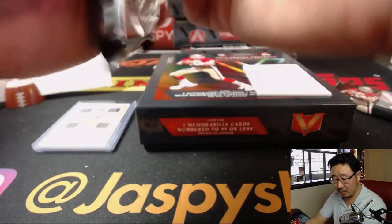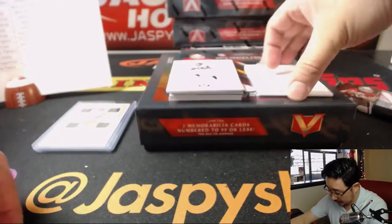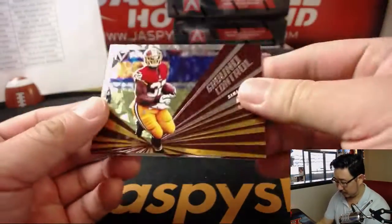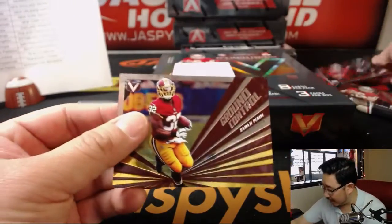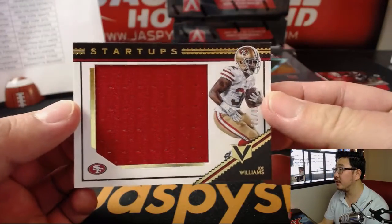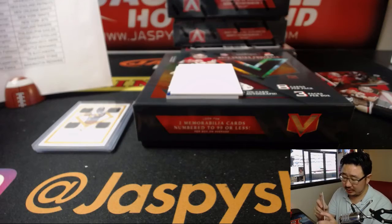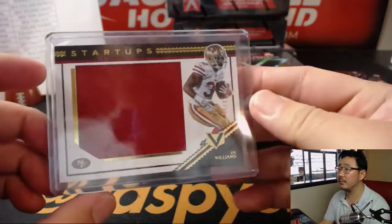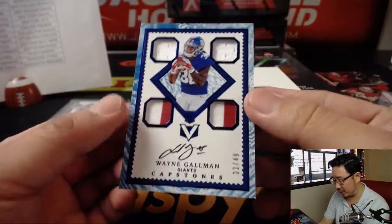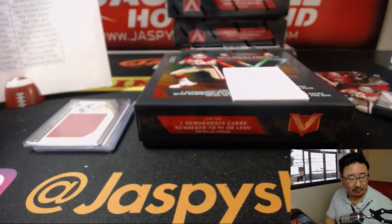Ben Sills is in the house looking for some Kamara. We've got Ground Control and Nemesis, so we'll do a left-right randomizer on that. Your hits: Joe Williams Startups Relic, 78 out of 99 — that goes to Chris Kay with the Niners. And right here is a Capstones Autograph — Wayne Gallman, 22 out of 49 — another Giant for Adam Kupperman.